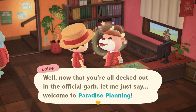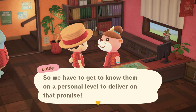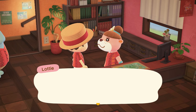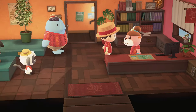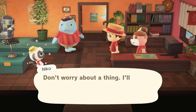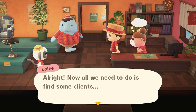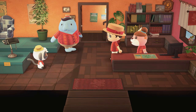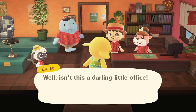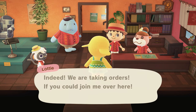Now all decked out in official garb, Lottie gives a formal welcome: 'Welcome to Paradise Planning!' We're ready to find clients. Lottie says all we need to do is find clients — and we're in luck, because a client is showing up right now. She's heard this is the place to be when looking for a vacation home tailored to one's needs.